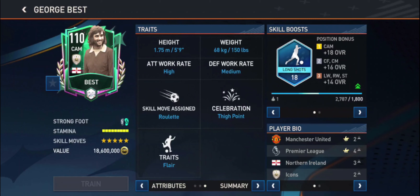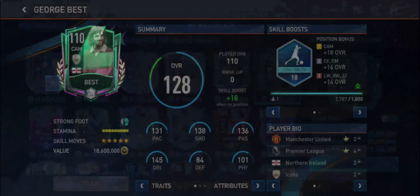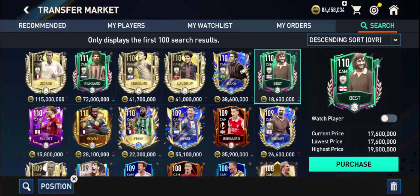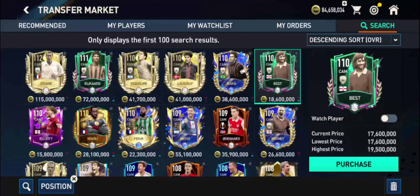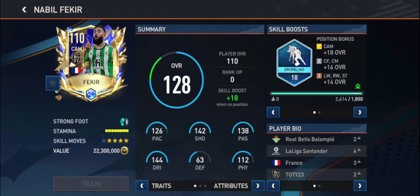Similarly, the best token option goes in the same line. There are 210-rated CMs in the conversation — someone like Fakir, and then someone like Best. Best is one of those traditional right mid cards converted to CAM, with a slight actor boost across the entirety of the pace and dribbling departments, even over someone like Fakir. Long shots can go a long long way.